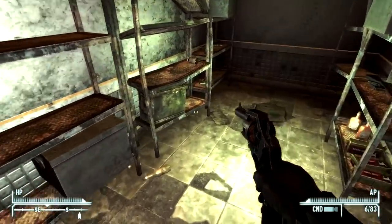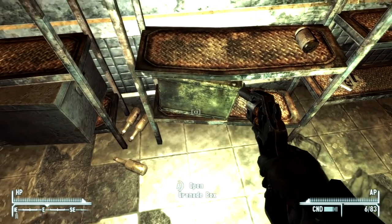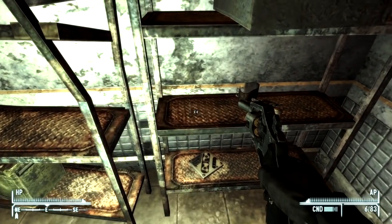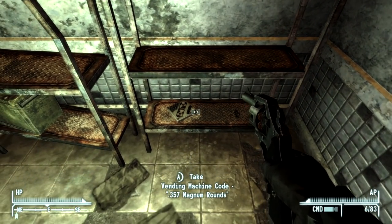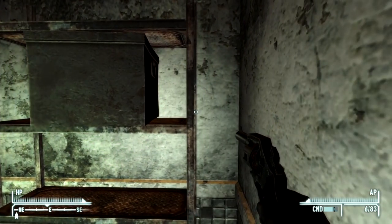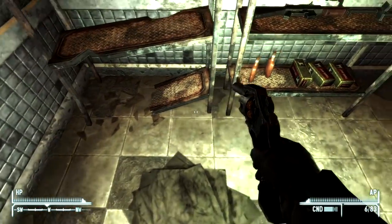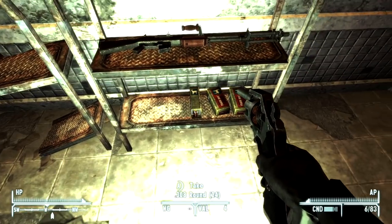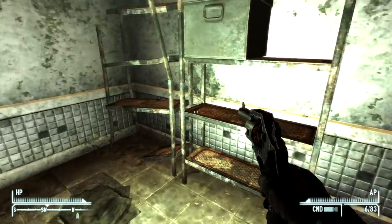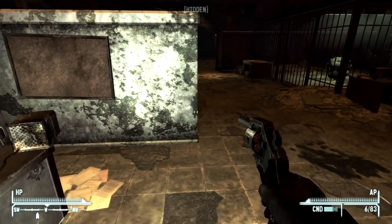Got a door here — is this the contraband room? We got a metal box, Sierra Madre chips. Some scotch. We've got a grenade box — don't mind if I do. Some super stimpacks, a vending machine code, .357 Magnum rounds. They are pushing that .357 Magnum stuff hard. Some more Buffout, mentats, some whiskey, .308 rounds, and an automatic rifle. This is definitely a contraband room. I was hoping for a little bit more, to be honest.